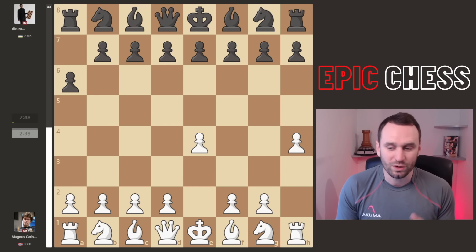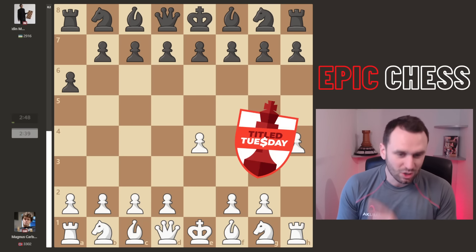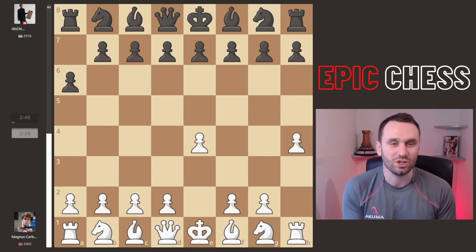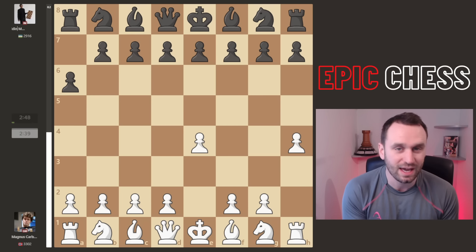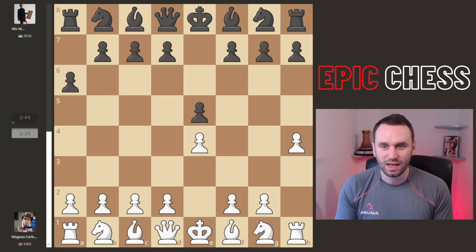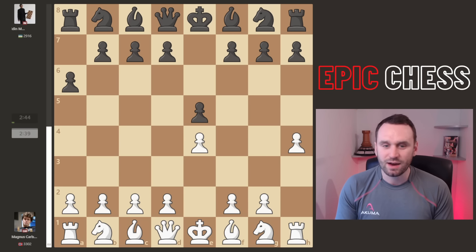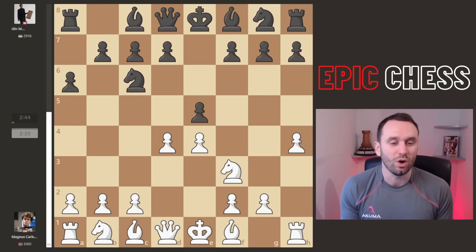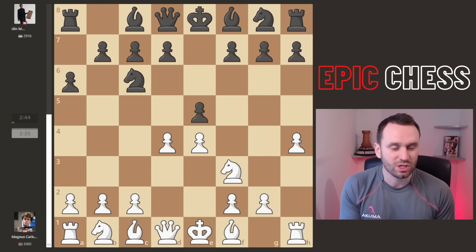Magnus now goes pawn E4. This is Title Tuesday on the 16th of January, early edition — clock times on the left and they get a second back per move. We see E5 played in response. Magnus carries on with developing the knight, we see Knight C6 and D4, taking us into a Scotch Game.